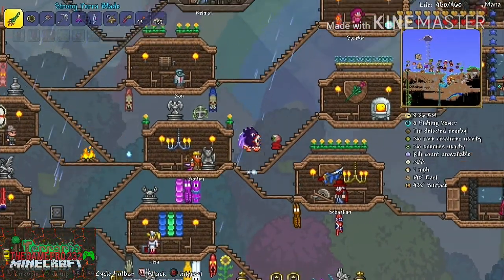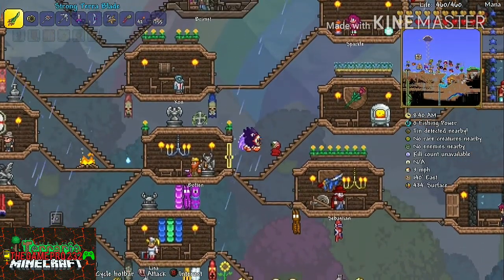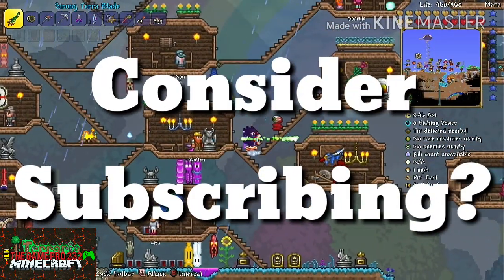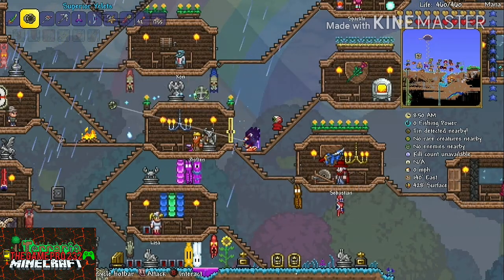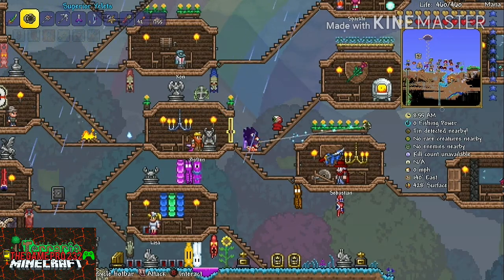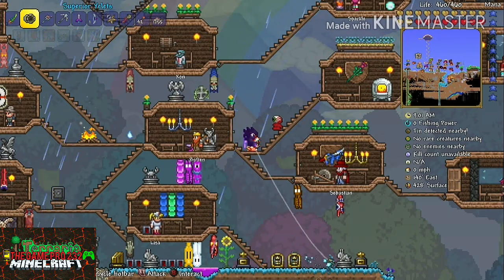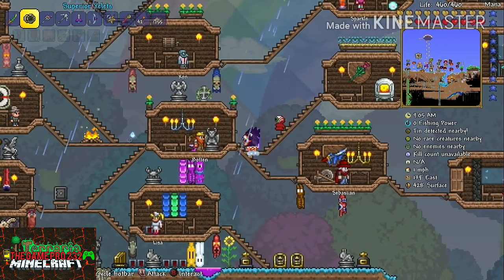Hey, what's up guys, I'm TheGamerPro232 and welcome to another Terraria video. In this video I will be teaching you how to make a Pickaxe Axe slash Drax. They are the exact same materials — the only difference is the Drax is a drill and the Pickaxe Axe is a pickaxe. The reason I'm making a Pickaxe Axe over a Drax is because all of the pickaxe variants actually have a faster digging rate than the drill variants.